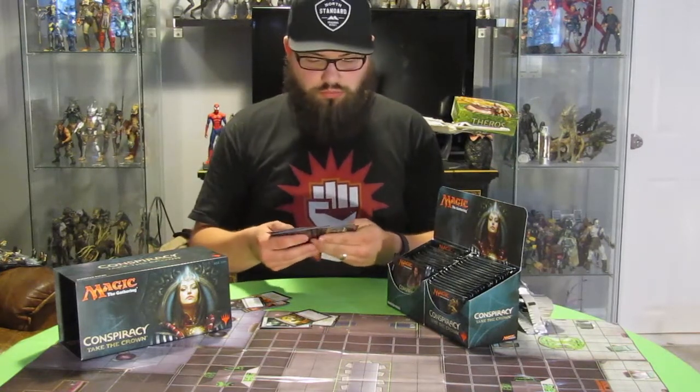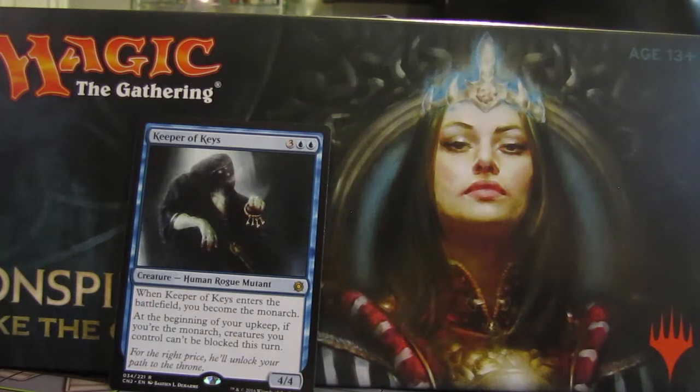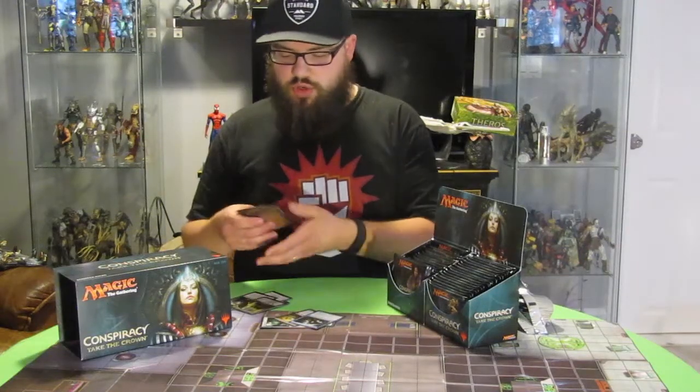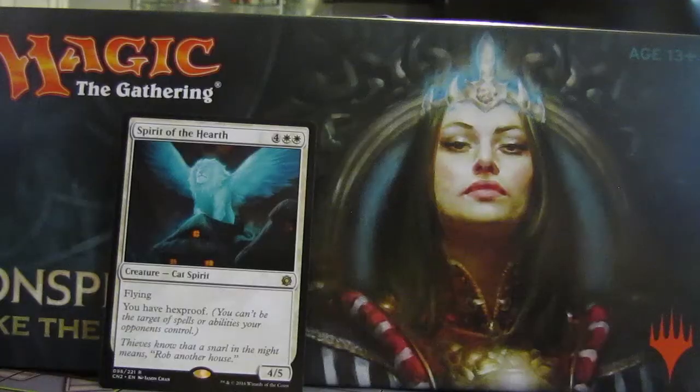Pack four, we have Keeper of Keys — that was a cool one — and Assemble the Rank and Vile, and another Monarch Token. Alright, pack five, we have Spirit of the Hearth and Incendiary Descent.